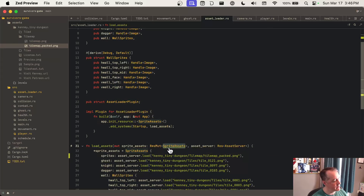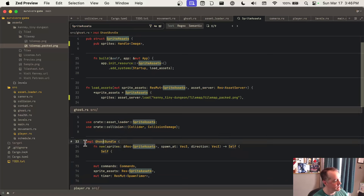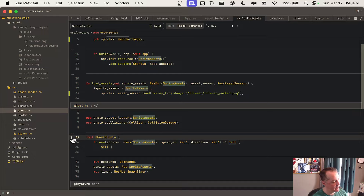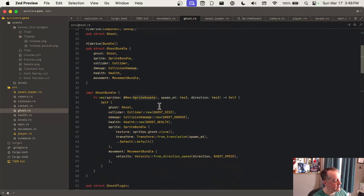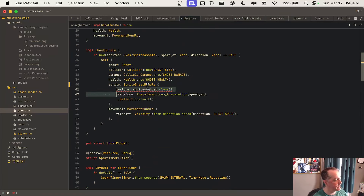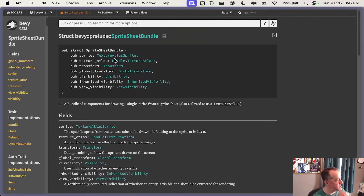Let's find everywhere we're using sprite assets. Let's look at ghost. One thing they changed recently is clicking the header jumps to the file's first instance. So we've got sprites here — let's switch this to a sprite sheet bundle.